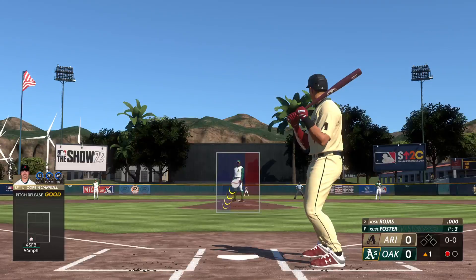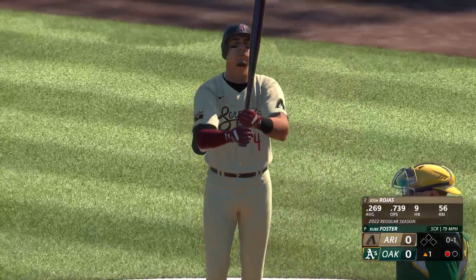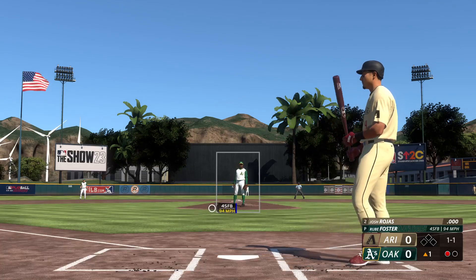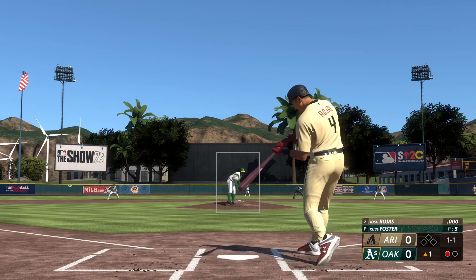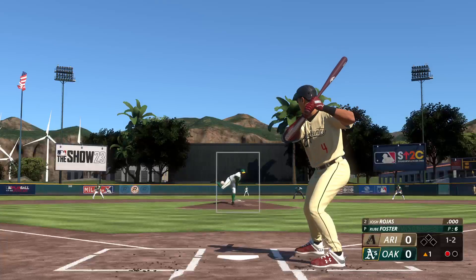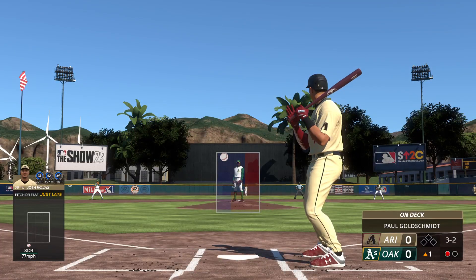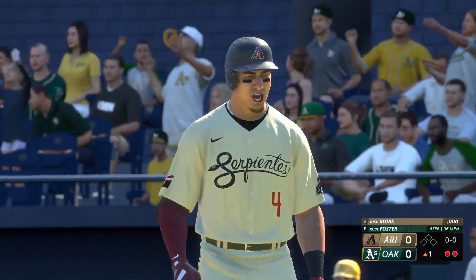Here's Josh Rojas — in there for strike one. Good eye right there, one ball one strike. One down, bases empty. Pitch misses, two balls two strikes. Now it's filled up — he's really tightening up his hitting zone with two strikes. Got him looking, that's out number two.